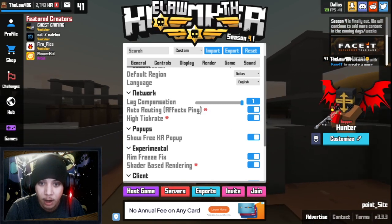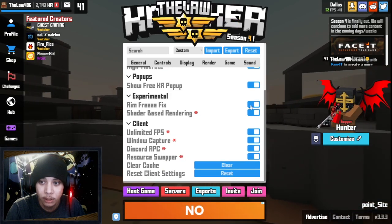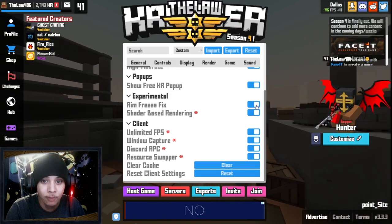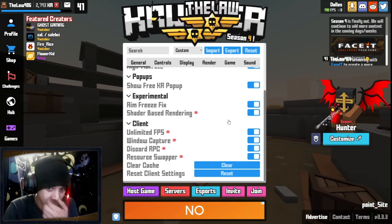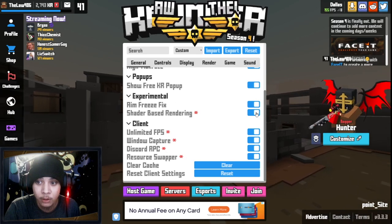High tick rate and auto routing done. Now come down to Experimental — click aim freeze fix and turn that on. Shader-based rendering, I would turn that off.